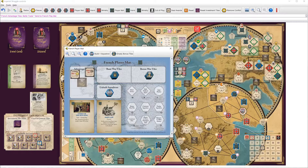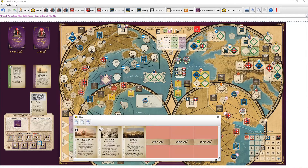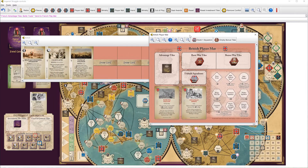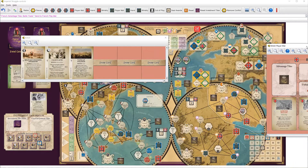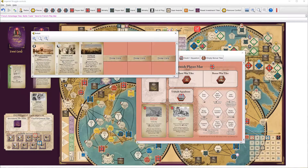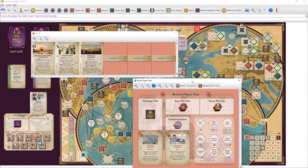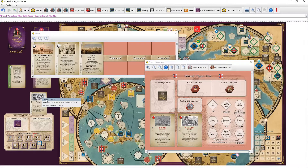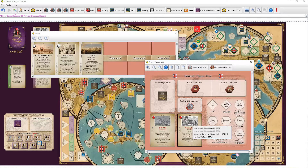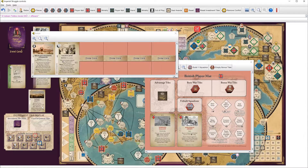France also spent its two Econ on spice infrastructure. So France is done. Britain is going to think about their options. They do have the possibility of getting the bonus on Military Spending Overruns, but they can't play that anyway. What they're going to go ahead and do is play Vatican Politics with three Diplo, two Econ, and an event.